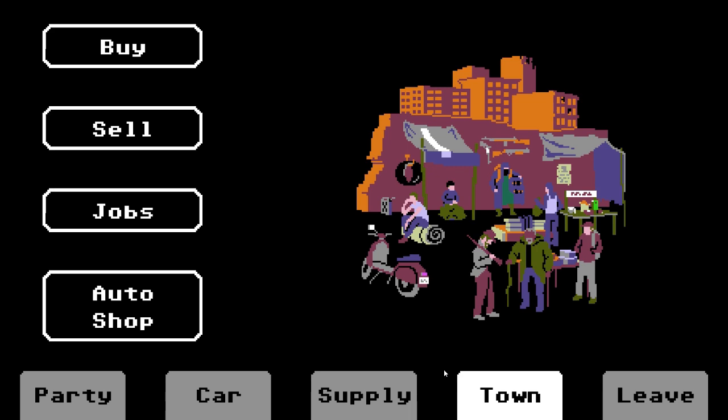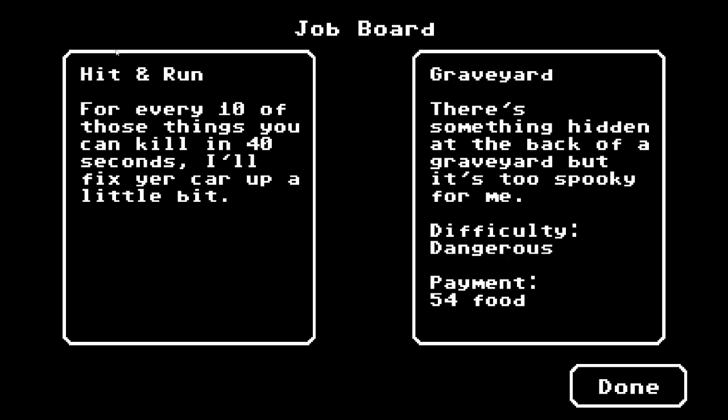In your Endless run of Oregon Trail on your way to getting 10,000 miles, there are some things you want to do every time you stop the car. When you're in town, there are a couple of extra steps, but these are the things you want to do every single time. In town, there's going to be a job board. You want to do Hit and Run anytime your vehicle needs any sort of repairs whatsoever. There's no downside to doing Hit and Run.